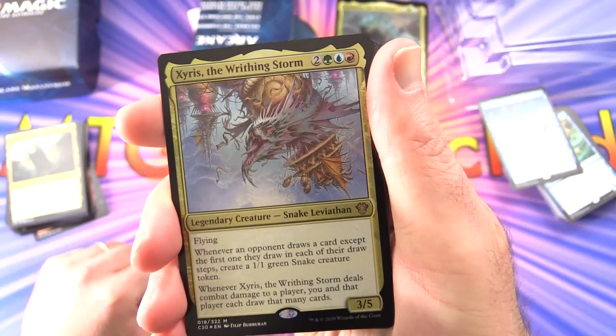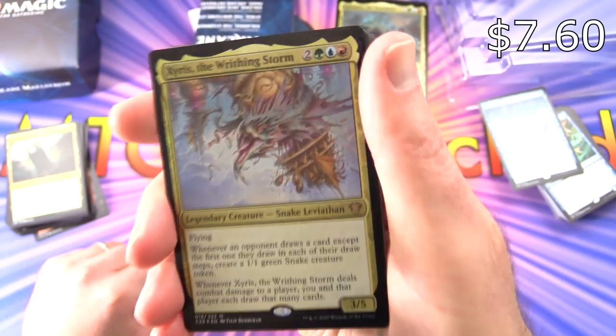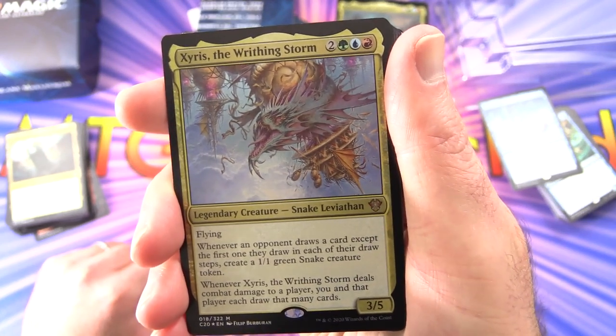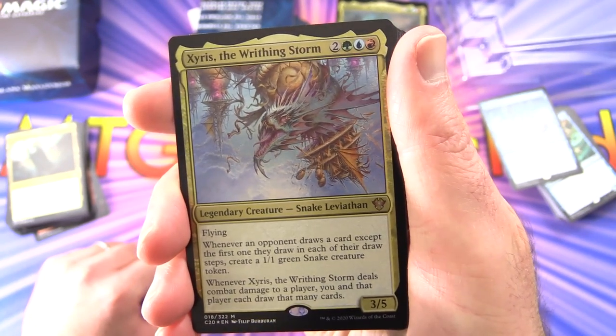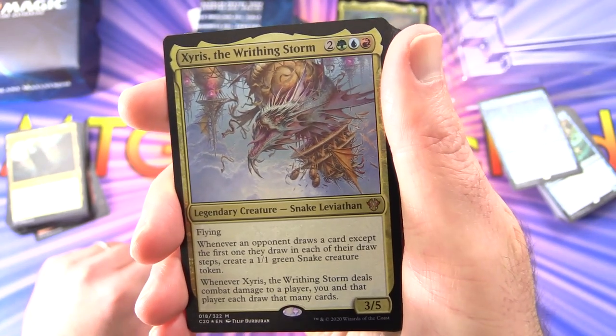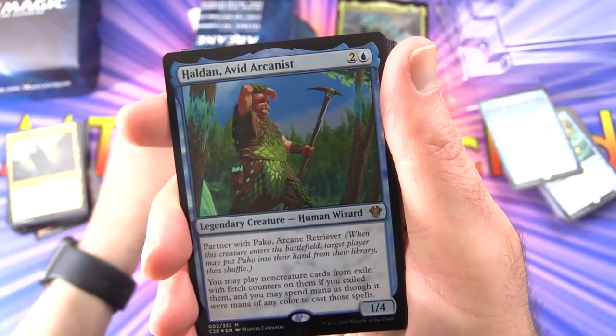Here's another mythic — Zyrus the Writhing Storm, legendary creature, Snake Leviathan. It's a 3/5 for 5 with flying. Whenever an opponent draws a card, except the first one in each of their draw steps, create a 1/1 green snake creature token. Whenever Zyrus deals combat damage to a player, you and that player each draw that many cards.